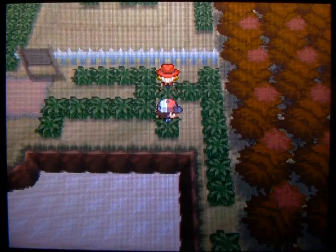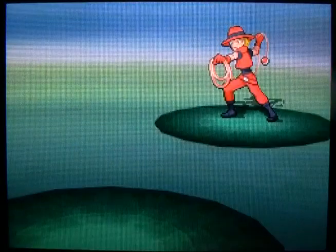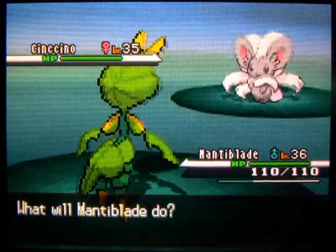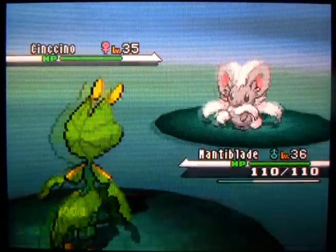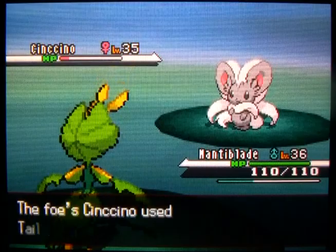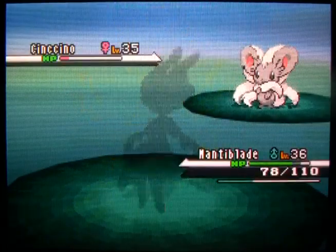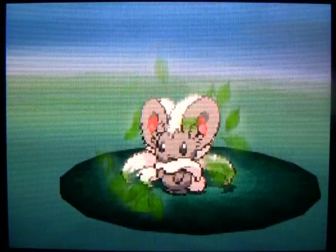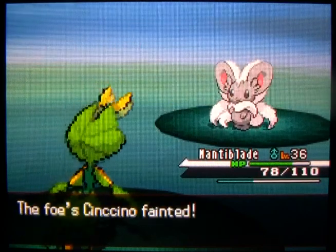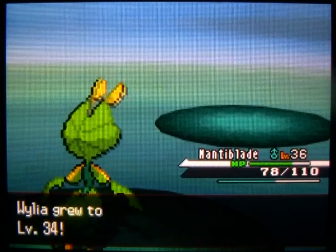There's another trainer hiding out here. Claude has a Cinccino on his team at level 35 - the folks around here are pretty tough. This Cinccino wants to use Sing, but I'm not going to let it. Instead I'll use the signature move Tail Slap. It only hit two times - I was expecting five because it always does. And Mantle Blade fell in love just in time to see what he's done to his love!